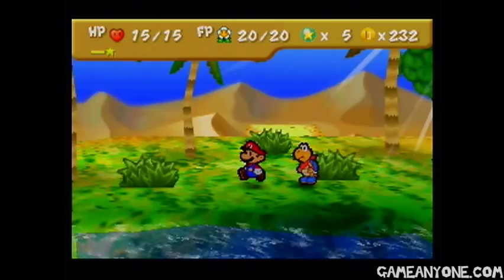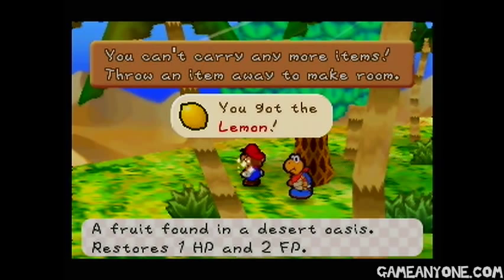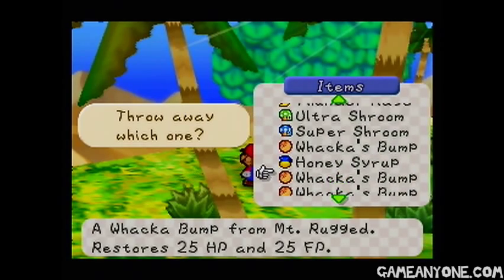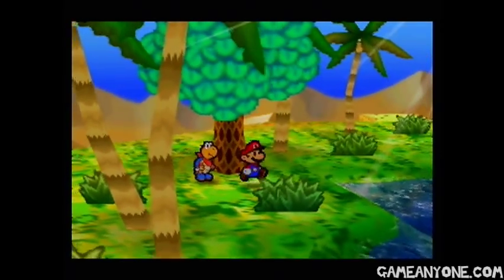232 coins — pretty nice. So if we check the tree over here, this fruit's going to drop out. This is a lemon, and we're going to be using that for something special in a little bit. Let's just get rid of the mushroom. That's the most useless thing I have at the moment.